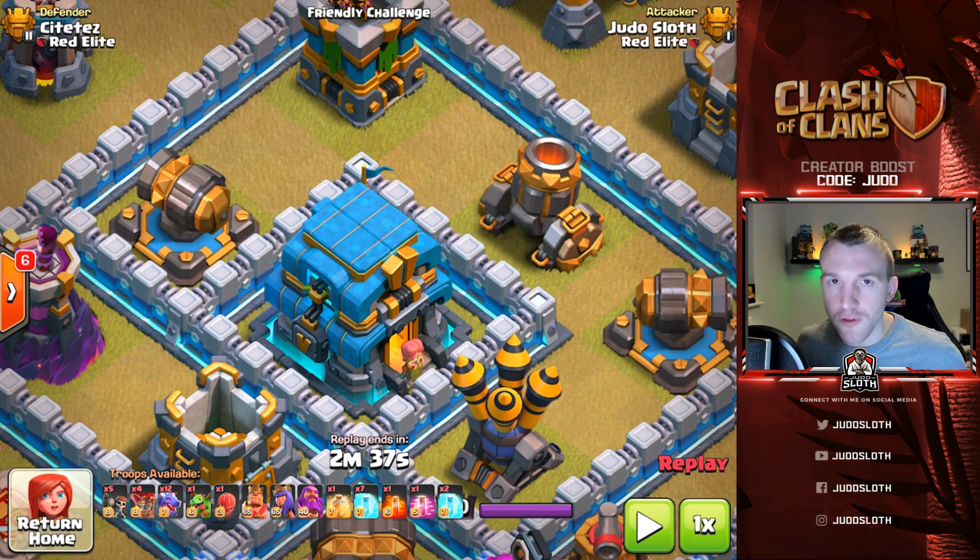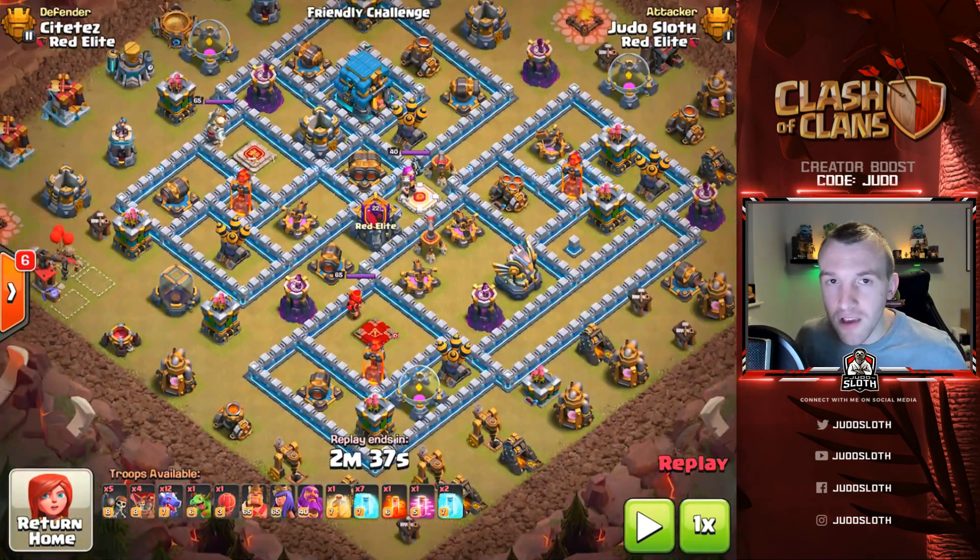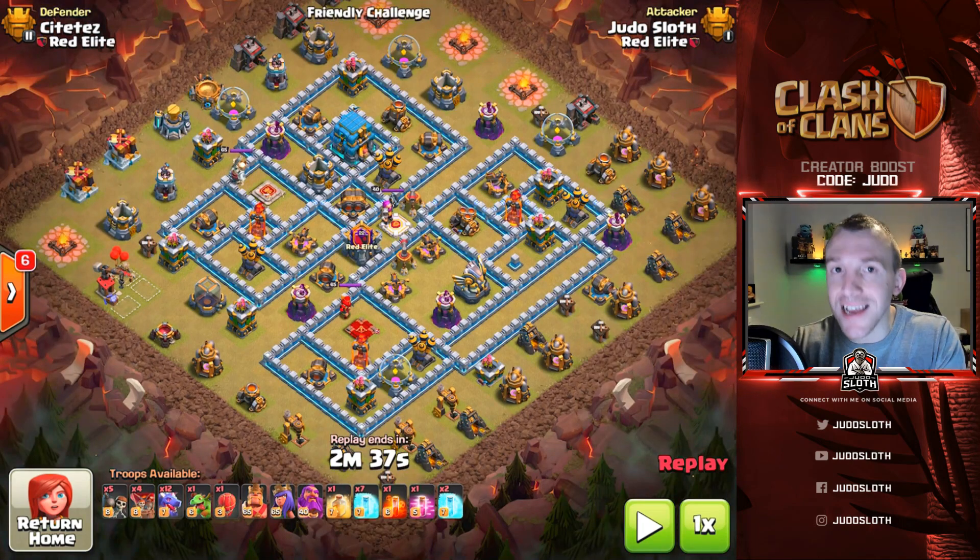I had never used this strategy before — I cooked up the army and was ready to go into multiplayer, but I thought why not attack some friendly challenges that were available. So I attacked this base from Zett, wrecked it, and after I did it I thought it really is a brilliant base to explain the strategy, so thank you for letting me showcase your base, Zett.